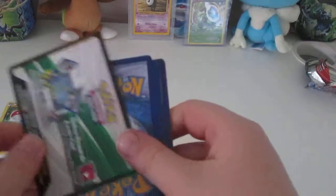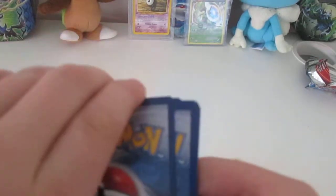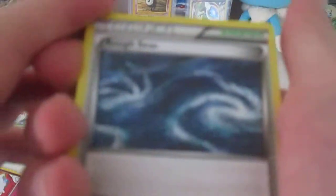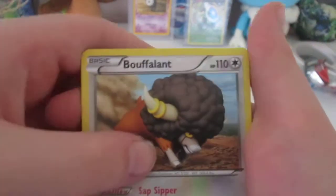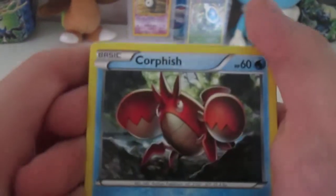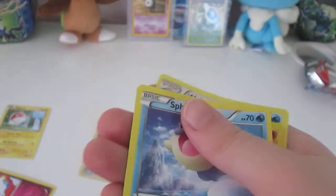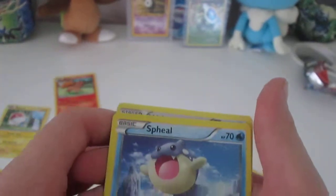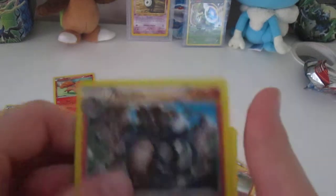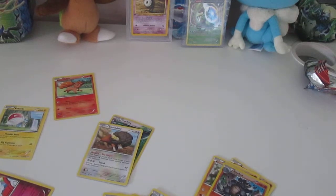Now we open the Primal Clash. We have a Kyogre — wait, what is that? Rough Seas, a Bouffalant which is awesome, an Energy Retrieval, a Corpish, a Horsea, a Trapinch, a Vulpix, a Spheal, a Reverse Hollow Rhydon, and a Walrein.